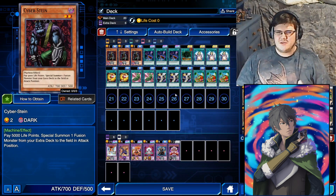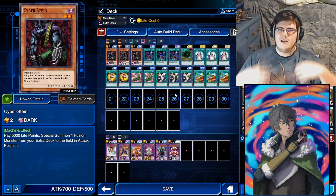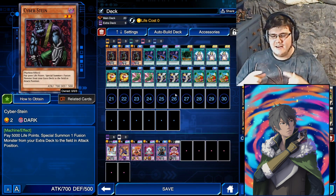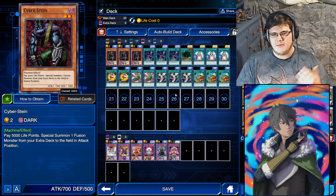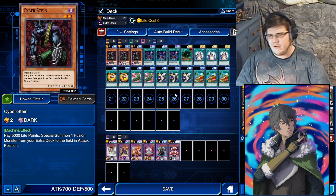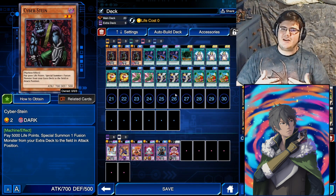Basically, Cyberstine is a monster that in the past had trouble because Life Cost Zero — the skill — used to let you pay infinitely, so you'd basically summon Gatling Dragon, pop your opponent's monsters, pop itself, summon another, and keep spamming out Fusion Monsters until you win. So it's very consistent and very easy to do.